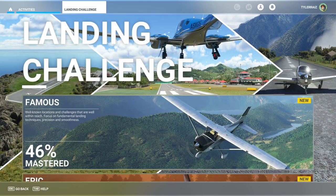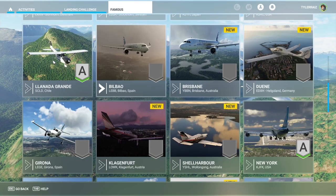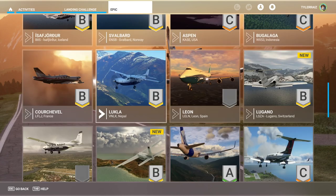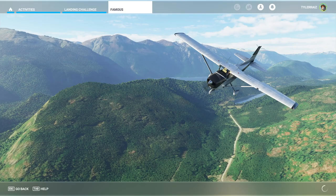Hello everyone and welcome back to Flight Sim 2020 where I'm going to take a look at the new landing challenges added by the Iberian update. We have two famous challenges and two epic challenges: one to Bilbao with the A320, then a TBM 930 into Girona, and then two epic challenges — Leon with the 747 and Portimao with the Caravan. Those are the four I'll be trying out for the first time, so without further ado let's start with the A320.